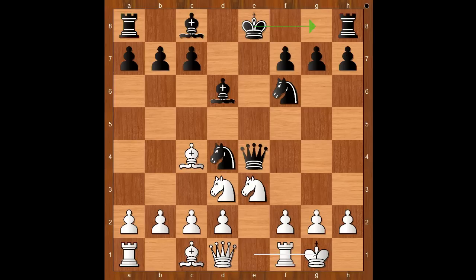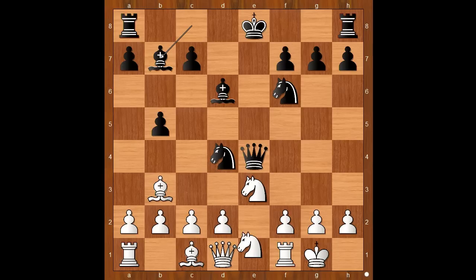Black to move. Should black castle first and then think about the attack? How would you continue? Instead of castling, Rubinstein played b5 — a very sharp move. Bishop to b3. And now bishop to b7. White must watch his g2 pawn and g2 square. Knight to e1, and the pawn is now very secure.